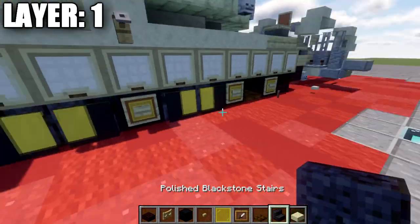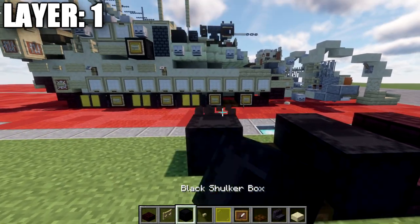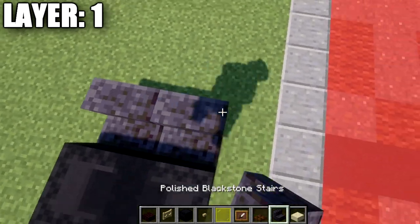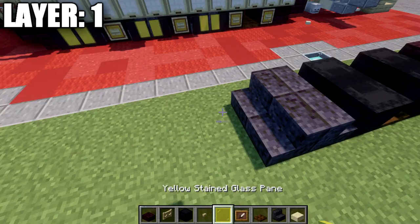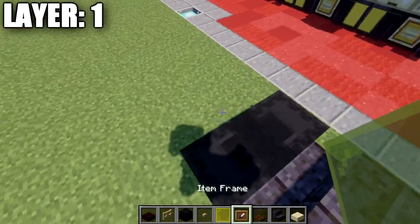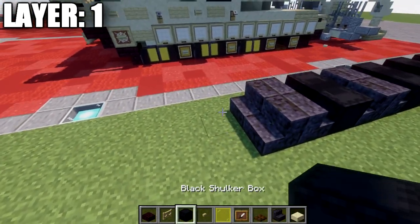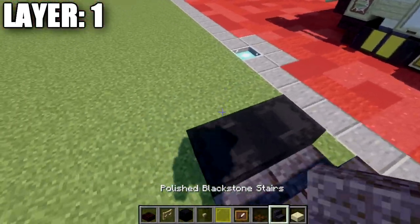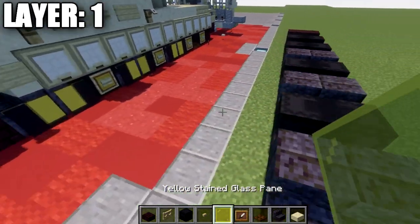After that, we want to go ahead and place down a row of two Dark Oak trapdoors, another set of two black shocker boxes back to back. Then we're going to place down two polished black stone stairs like this and a second set right behind it. We're going to place down another set of black shocker boxes going across sideways, then again our two polished black stone stairs on both sides — two sets. Then our black shocker boxes on their sides, and again our polished black stone stairs going across.